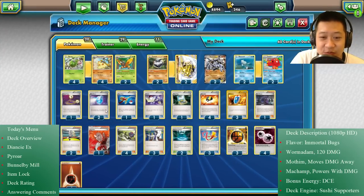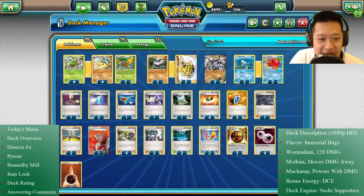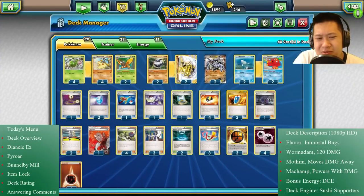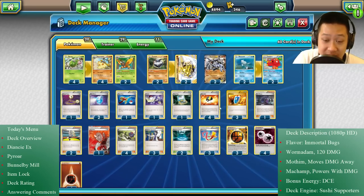Other stuff: Hex Maniac is a situational card. Just in case there's an Aegislash or something you can't get through, Hex Maniac will solve some of those problems. Lysander gets rid of threats before they happen. Korrina gets you Machamp, Wormadam, Carbink, any fighting Pokemon — it's a nice support to get what you need out. Plenty of Sycamores and Ns, because when I run into an item lock deck, at least I still have draw power and hope I can pull stuff and fight back.